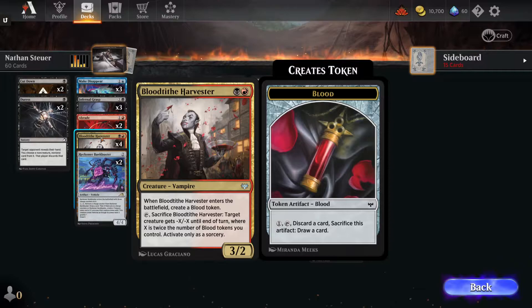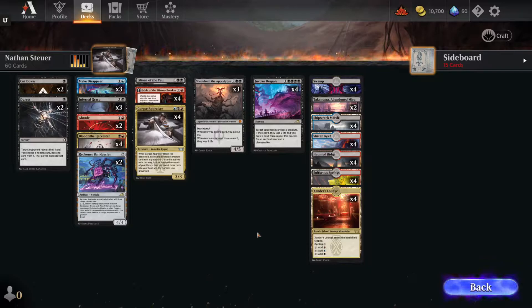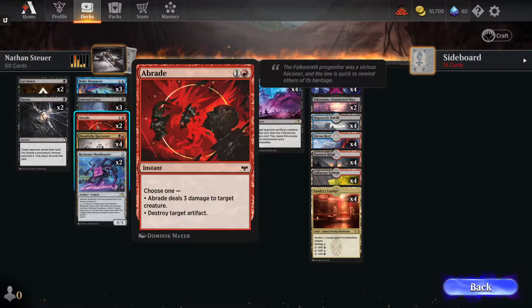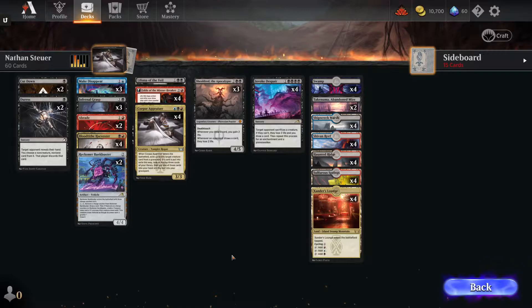Bloodtithe Harvester — this guy's everywhere. We know he's good, we know he is wonderful. A couple of Reckoner's Bank Busters mostly to draw cards, maybe get some aggro swings in whenever you play a Shieldred on turn four, power up the Bank Buster and swing in. Lily is definitely going to be able to get rid of some creatures on the field and get the opponent discarding cards. Some Make Disappears for early tempo removal. Infernal Grasp kills things whenever they hit the board. A couple of Abrades to probably go after Artifacts, and some Duresses to get knowledge of your opponent's hand, and Cut Downs for some early game tempo kills.